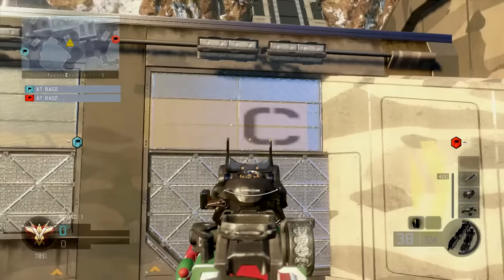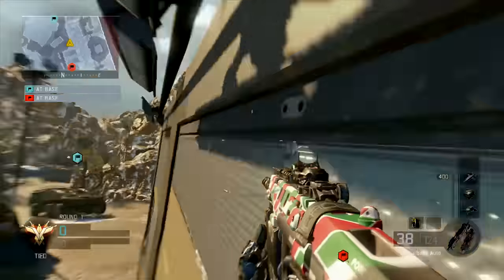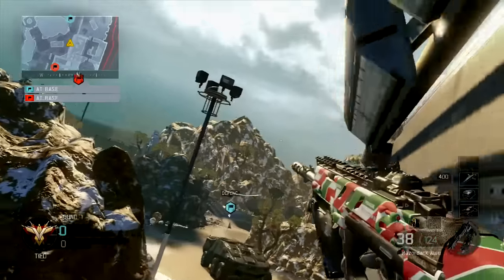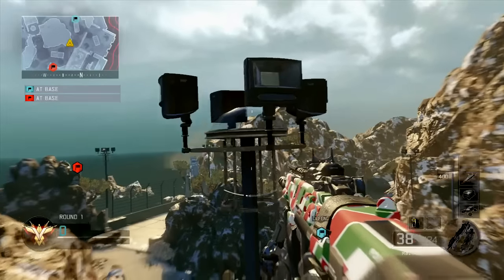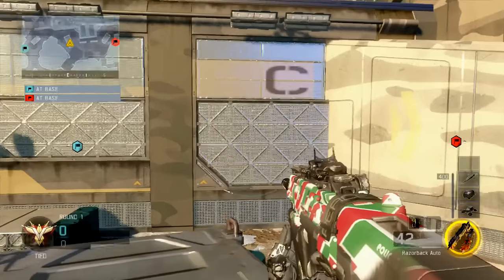Here's a little replay of that. You're going to look right at that C, jump towards the wall, then turn to your left to start wall running — this gets you up to a really high point. You're going to jump off and align your crosshairs with the pole.